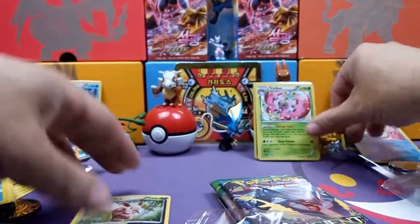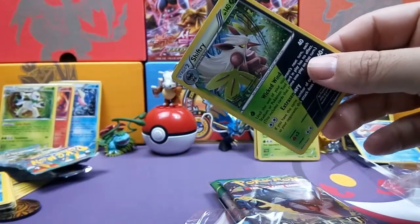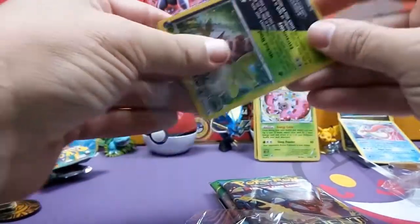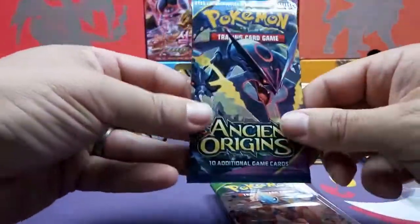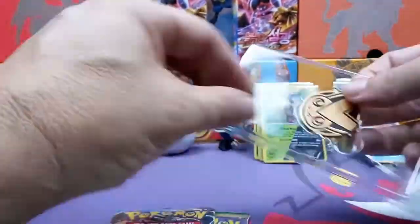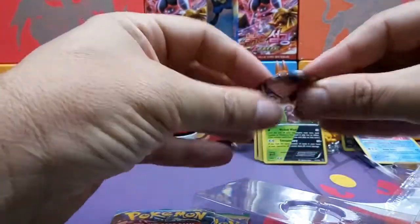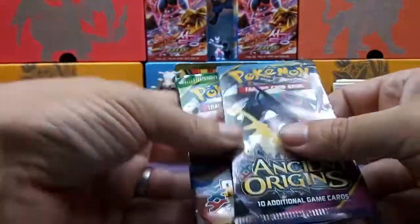Looks like that's the way it is in all of them. You got a sleeve for me, sis? Thank you. A little different on the packs here — we got an Ancient Origins and a Roaring Skies. And we got a code with this one. Keep that code. And we got a Victini coin — sweet!